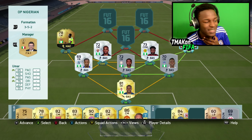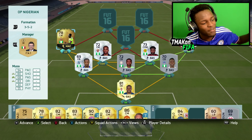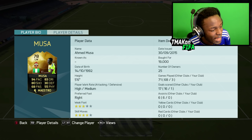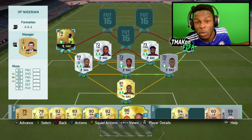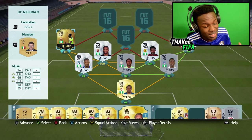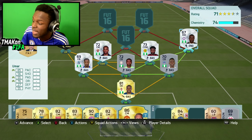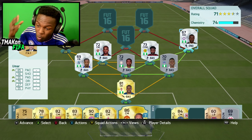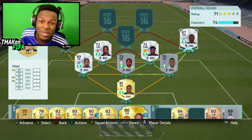Left mid and right mid is where it starts to get interesting. On the right side we have Ooma and on the left we have in-form Musa. This guy cost me 19k — he's fairly cheap at the moment and will probably drop a little bit more. Musa is a beast and Ooma isn't too bad either. He's got 85 pace, which isn't the highest but it's enough, and he actually creates a lot of chances, which is why I put him in the team.